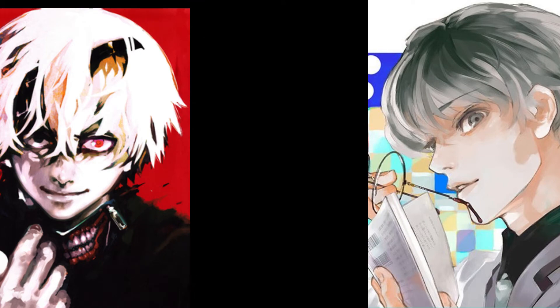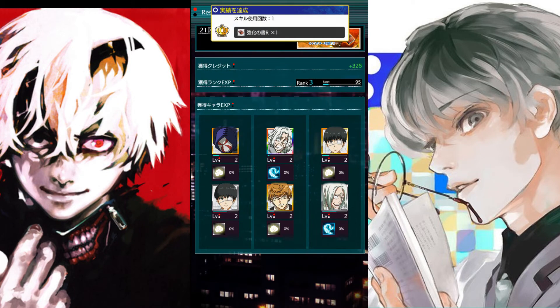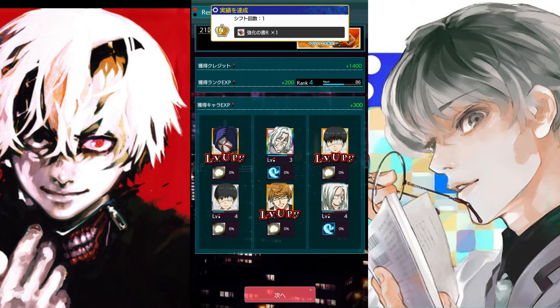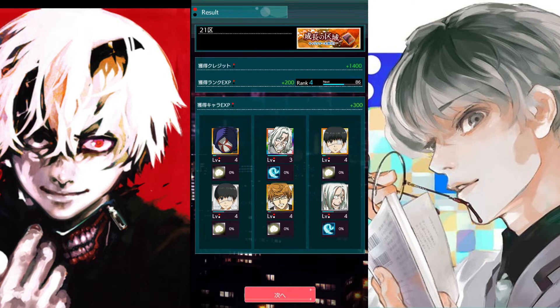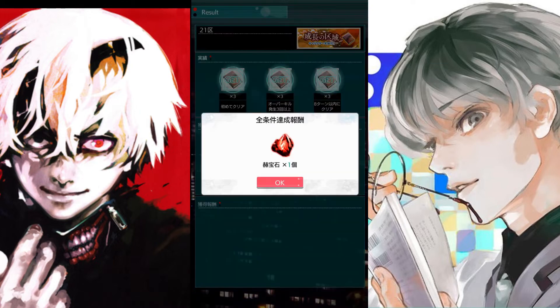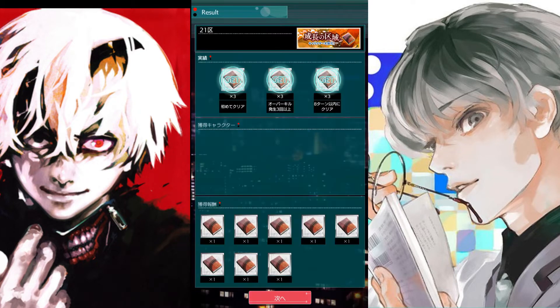Quest clear! What did we get? Can we open some loot boxes or something like that, like Tokyo Ghoul dark war? I think we can because I just pulled some characters in the tutorial — they leveled up. Kaneki levels up to level four, all of them. Also all of them besides SSR Motto. We got those books but what are they for? That's the main question.